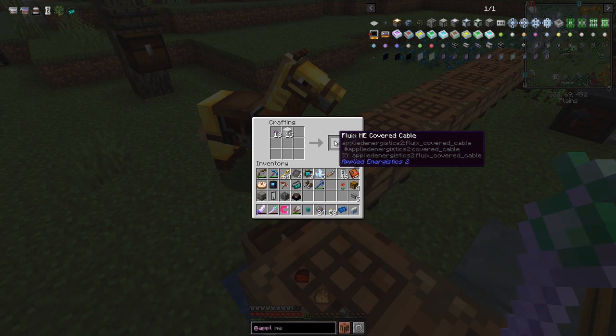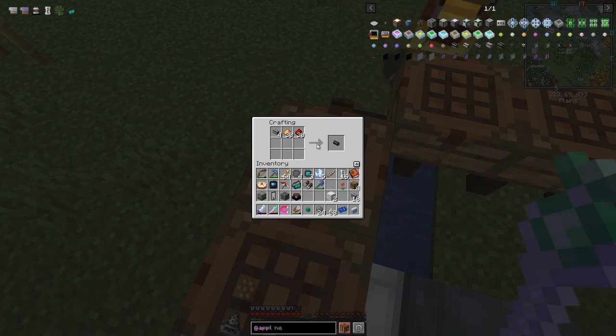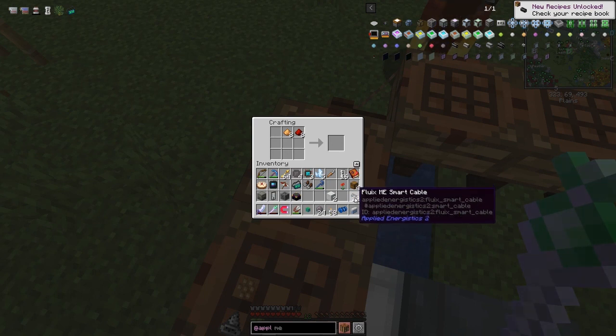Wall of 20 - that'll give us 18 ME fluix cables, which is a decent number. We then combine those with some glowstone and redstone - we've got 22 of those - and we get these ME smart cables.